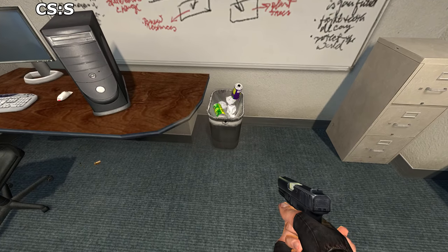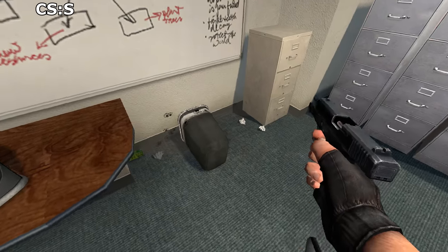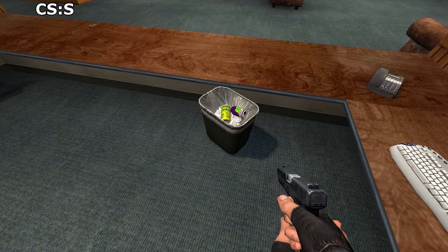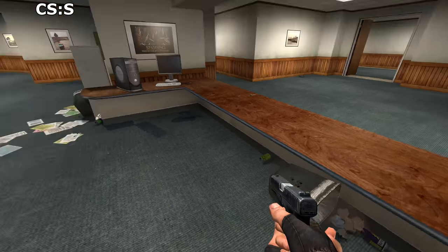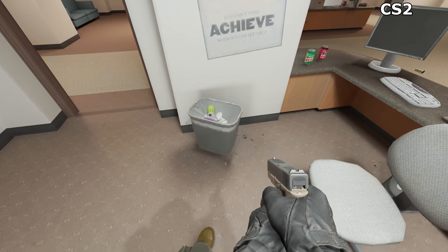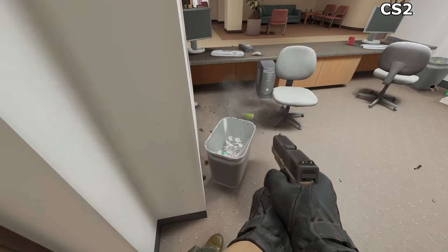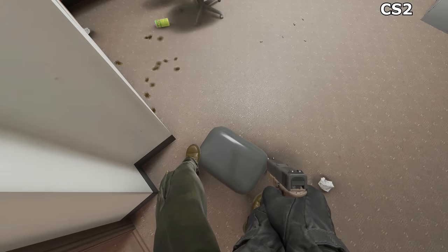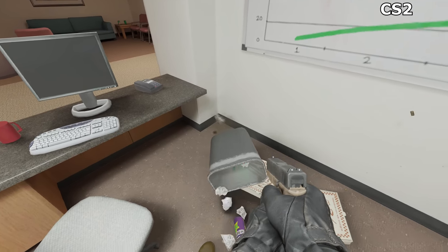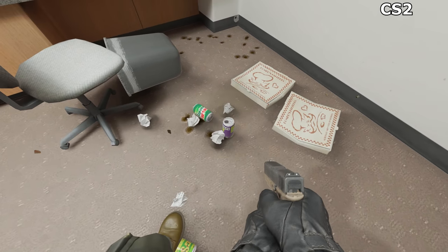The bins house a dark secret. They are physics objects which contain more physics objects within, which in the world of source-based physics equals chaos as they all vibrate against one another, sometimes exploding wildly across the map. The ones in CS2 do not. It's as though the bins ignore most of the gunshots, but will occasionally react properly to being shot. The contents of these bins behaves about the same as before, but it's all lit better in Source too, and all of the little bits of paper and so on have ambient occlusion trying to shade them correctly no matter where they may land.